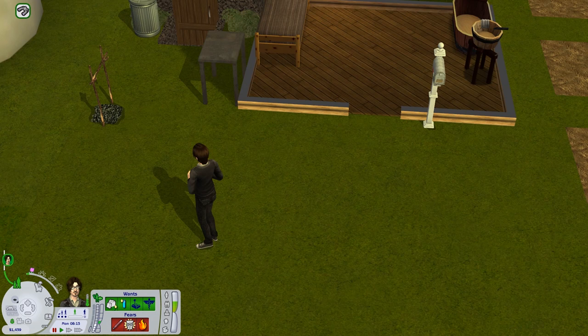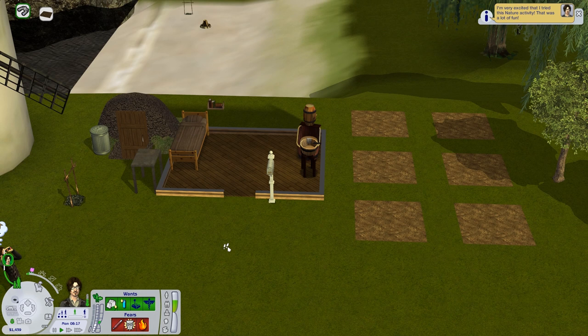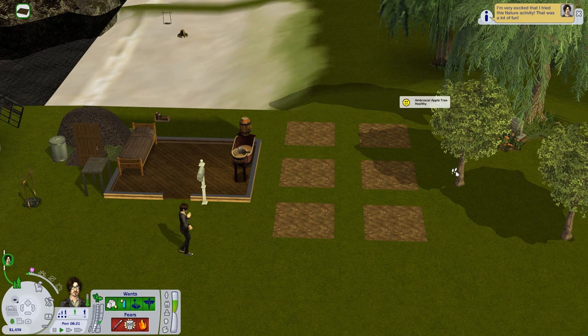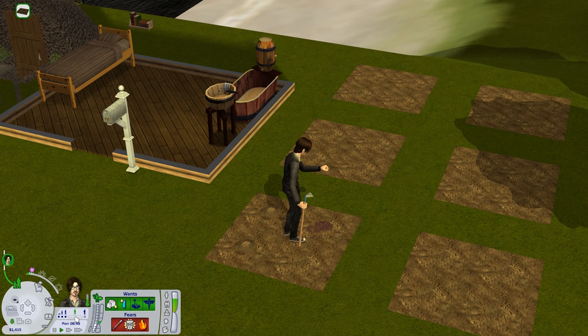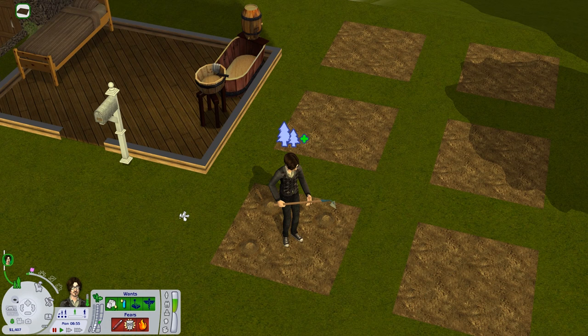So meet our Johnny Green here - thumbs up for the most creative name ever. I'll tell him to plant some tomatoes and in the meantime we'll be able to take a closer look at his personality. You can already see that he has a predestined hobby in nature - in my opinion it suits him perfectly. First of all, he is an adult, and since I use a default lifetime span we're gonna have 29 days to play him. I used to have a mod that prolonged the adult stage to 45 days but it was such a drag, so I decided to go back to default.